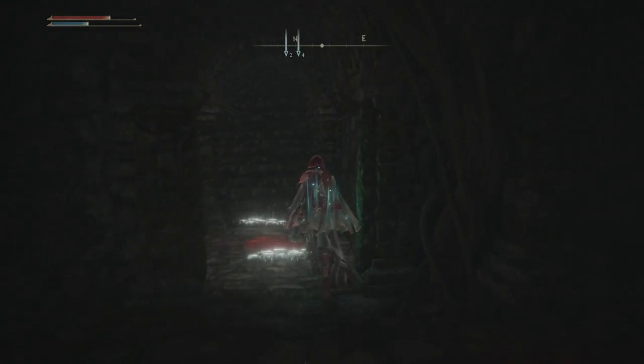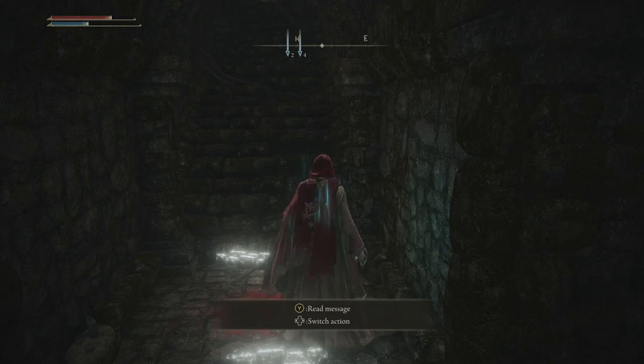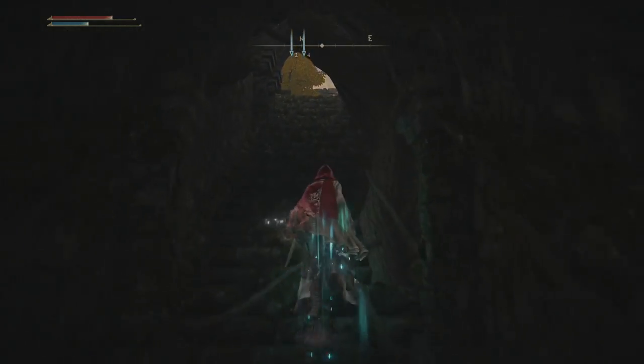So that's the Lux Ruins dealt with. We've got the Frozen Needle. That's basically all of the important stuff from here, along with the Intelligence Knot Crystal Tear.